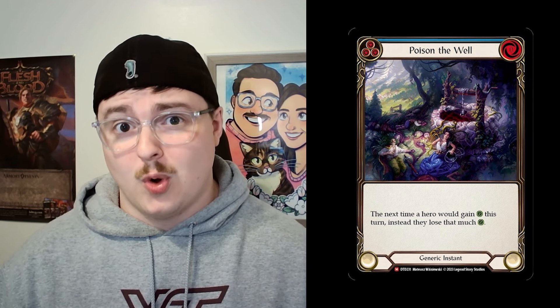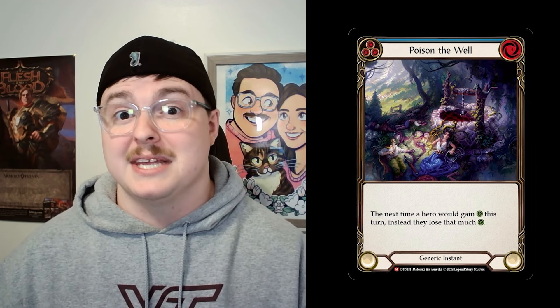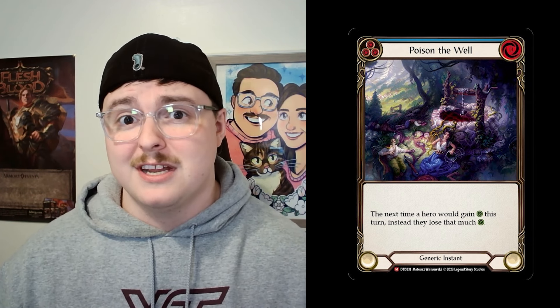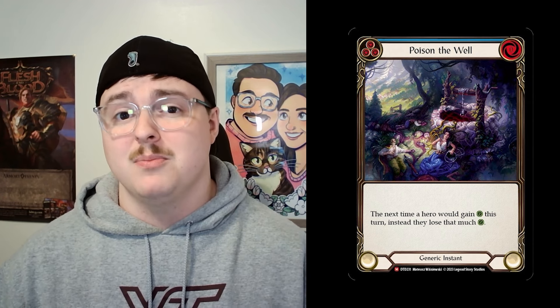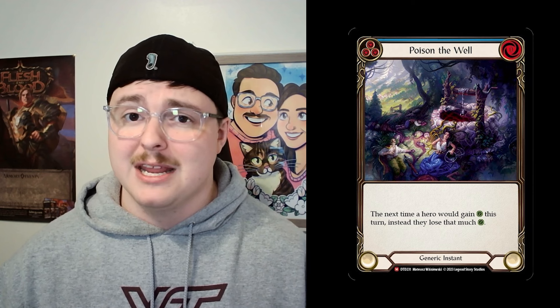This card pairs really well with Aurora. Because it's an instant, it pairs well with a lot of the synergy Aurora is trying to do, and it also gives some extra blues in matchups where we need a few extra resources for consistency on a turn-by-turn basis. Another deck this pairs really well with is Zen. Poison the Well fits well in Zen because you can play it and also transcend with it if needed — it can turn on the ability to transcend and make chi. Another deck is Aira; it works well with Kachis because it's a blue with zero cost. You can pitch it and then throw a one-for-five. Poison the Well is a great answer with a lot of play in many good aggro decks.